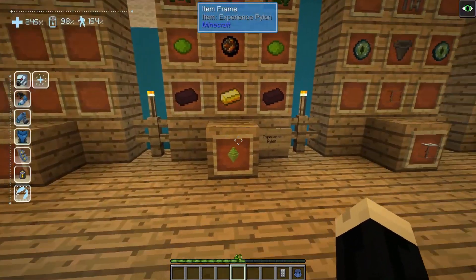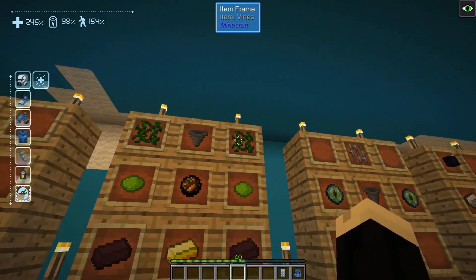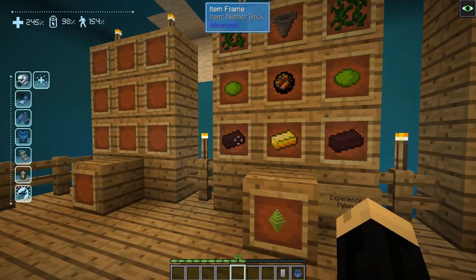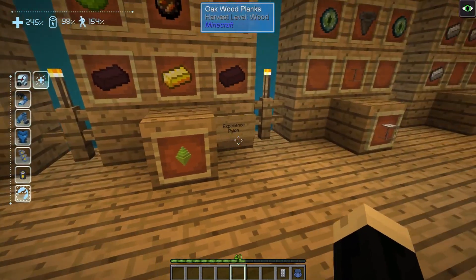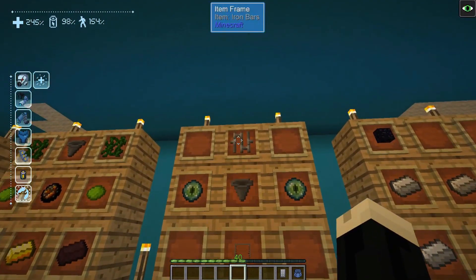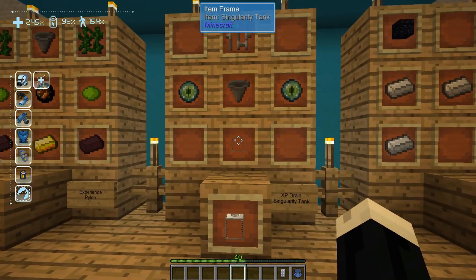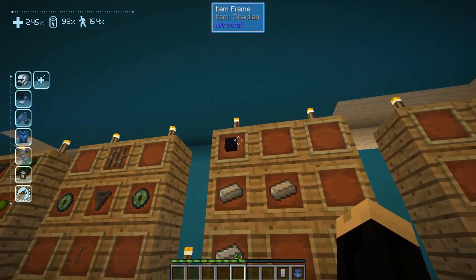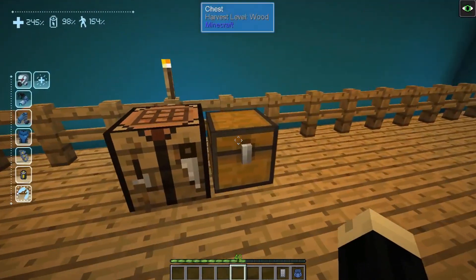There are a couple of different things we're going to be using today. First is an experience pylon — to make one you need two vines, a hopper, two lime dye, a fire charge, two nether brick, and a gold ingot. Next we're going to use an XP drain singularity tank — that's one iron bar, one hopper, two eyes of ender, and one singularity tank. The last item is an XP tap, which is one block of obsidian and three iron ingots.